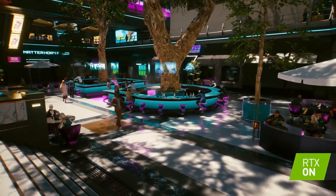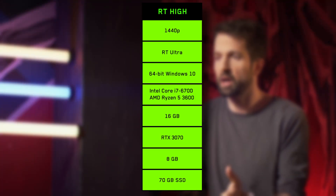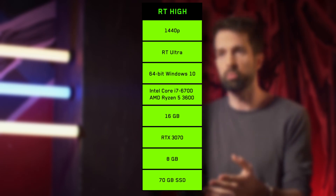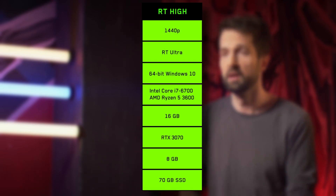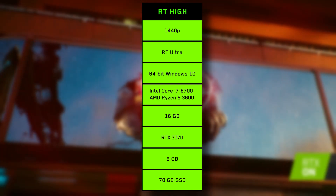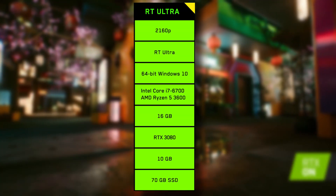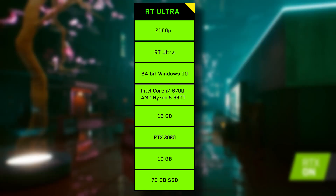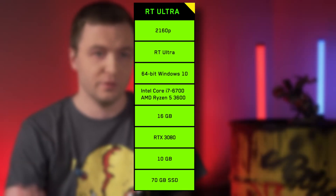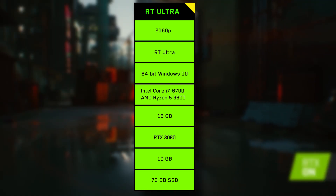The next tier is where I personally want to be — the 1440p ray tracing ultra. You'll need an Intel Core i7-6700 or an AMD Ryzen 5 3600, 16GB of RAM, and an RTX 3070 with 8GB of VRAM. And for the big daddy 4K ray tracing ultra, you'll need an Intel Core i7-6700 or an AMD Ryzen 5 3600, 16GB of RAM, with an RTX 3080 and 10GB of VRAM — which isn't awful specs to need.